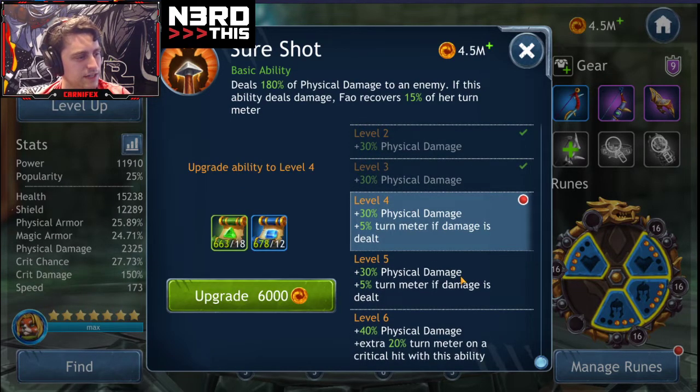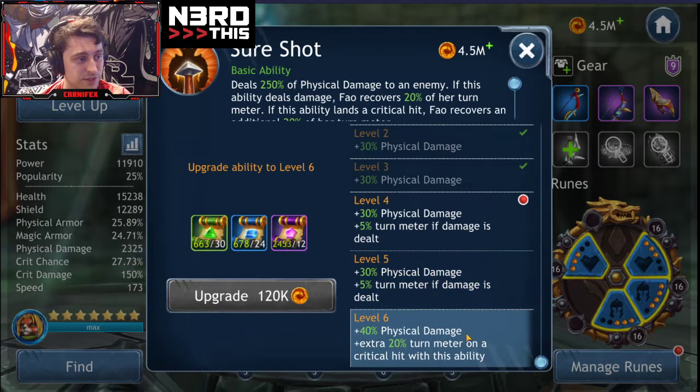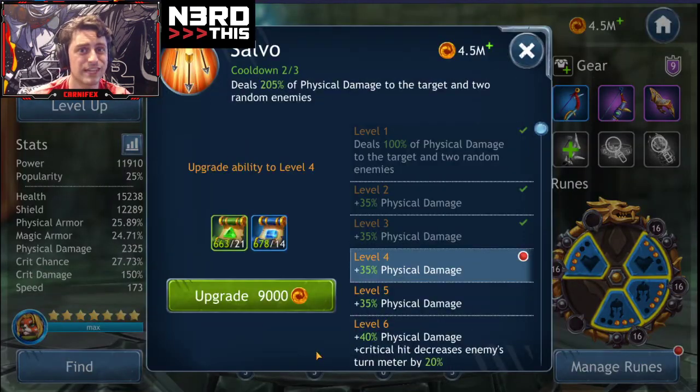She gets additional turn meter if the ability deals damage — not just crits, just if it deals damage. She's going to recover 20% of her turn meter. That's not a joke, that's pretty good. And if it lands a critical hit, she's going to get a total of 40% turn meter recovery. If I had her maxed at a usable gear level, I would definitely be running her full crit chance set — probably a crit chance primary and crit damage — because she's more about getting out her AoE and her dodge.